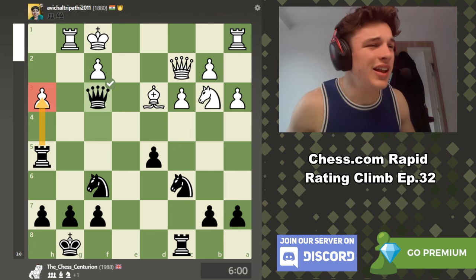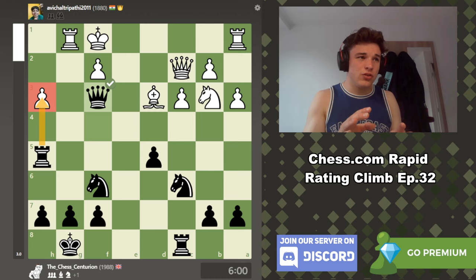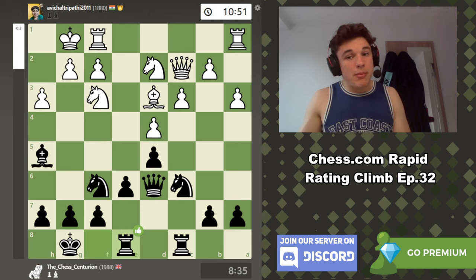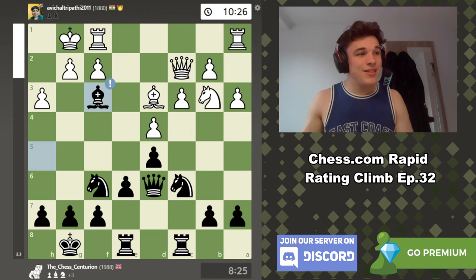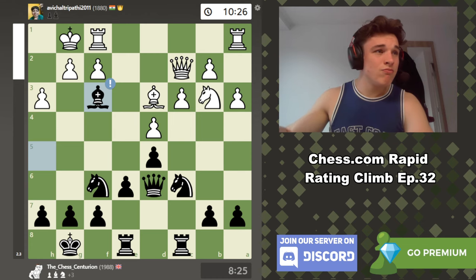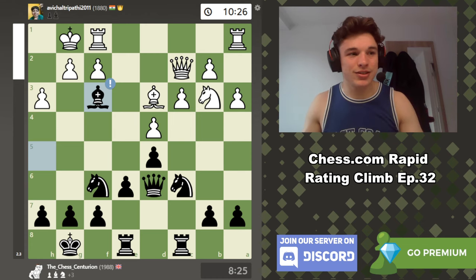So yeah, a 17-move win in the Caro-Kann. It wasn't anything special — the exchange variation; we didn't get a massive advantage out of the opening. But that's not how openings with black work, especially as you get better. You can play dubious gambits with white, but with black I like to play nice and solid and capitalize on my opponent's mistakes. Our opponent's a good player but he made a mistake and we capitalized on it. Thank you very much for watching — drop a like and subscribe if you enjoyed, and I'll see you in the next one.